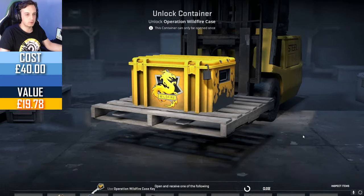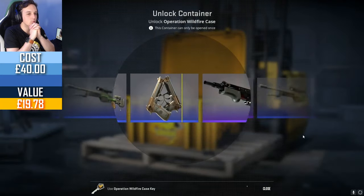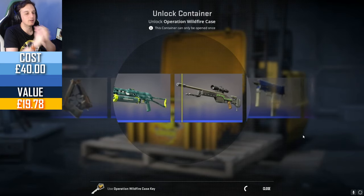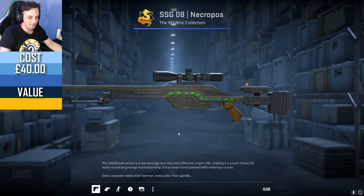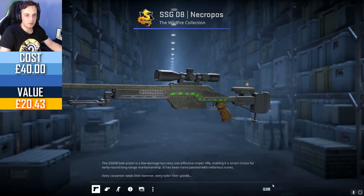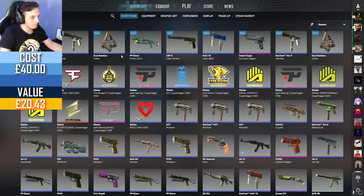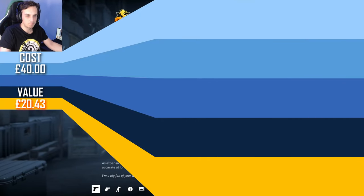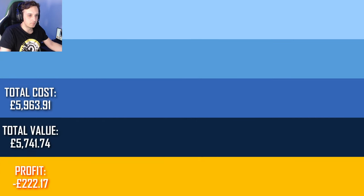Right, unlock — please Gaben, give us one more good thing. Not today — I can see already, it's not happening. Field Tested Necropause — but hey, I definitely can't complain about this Desert Eagle. We're happy! That will be everything for this video, thank you very much for watching as always, and I will see you next week. Bye!